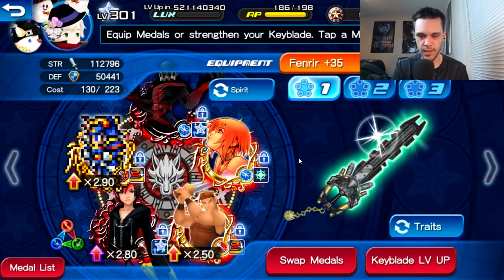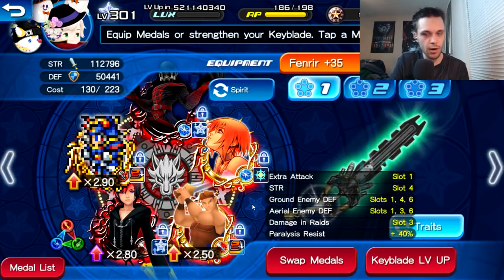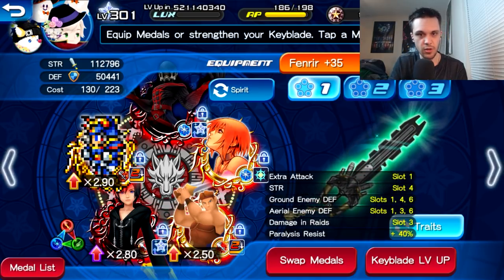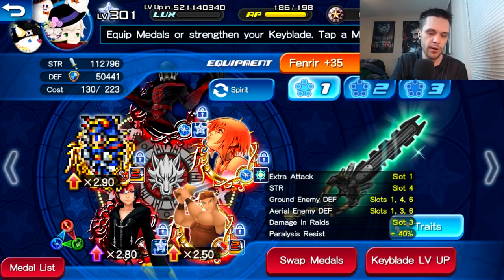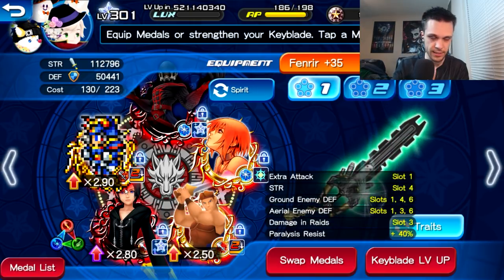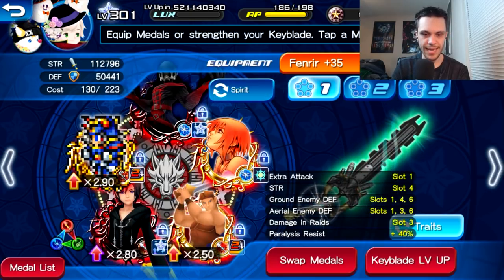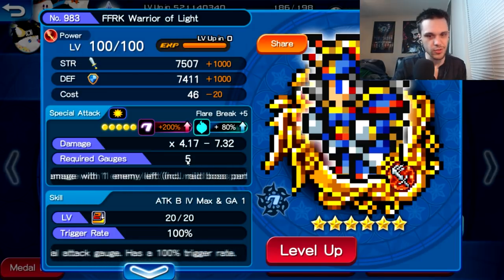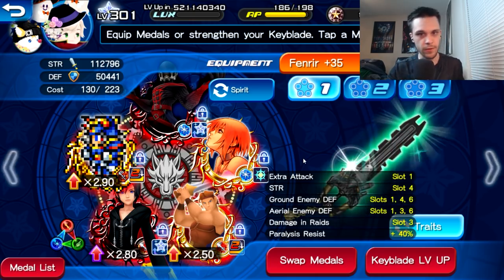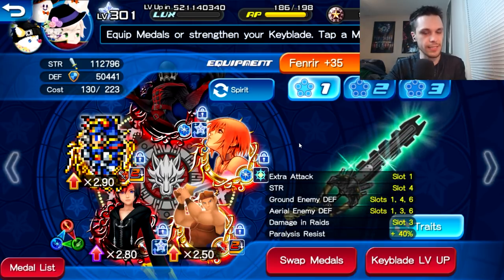The obvious setup is my Fenrir. Just by looking at it you can understand why we go for pure damage medals — it's only one opponent. The Assault Dragon is a speed-type flying enemy, so having power-type medals that also have the aerial enemy defense trait is ideal. My Fenrir is just pure power, some with the aerial defense trait. The main damage medal is my Warrior of Light in the fifth slot, copied two more times — essentially using Warrior of Light three times in a row.